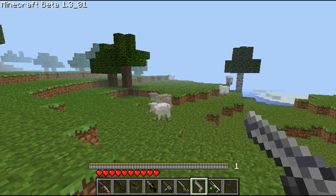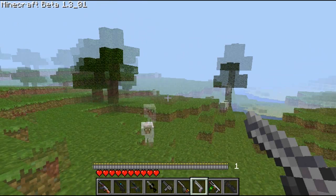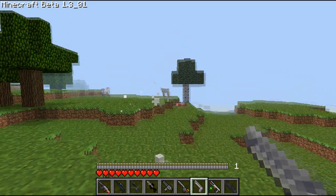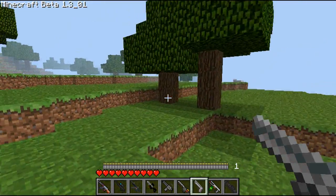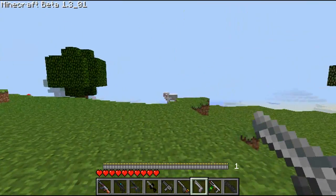The seventh gun is the Desert Eagle. This is a pretty good gun — the damage is pretty high and the recoil is pretty high, but you can kinda spray it. One shot kill, one shot kill. This is more portable than the sniper rifle, but it doesn't have a zoom feature, so give and take — pros and cons.